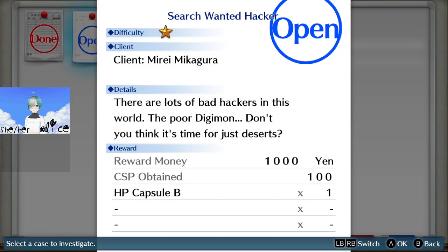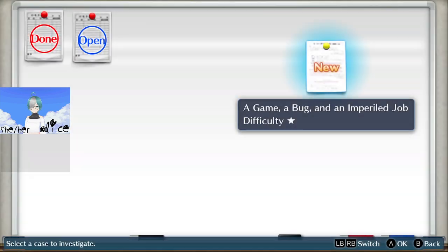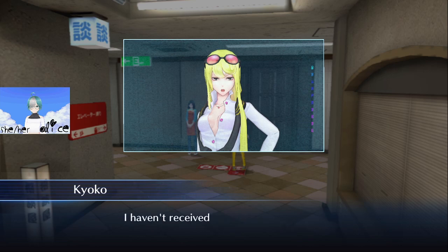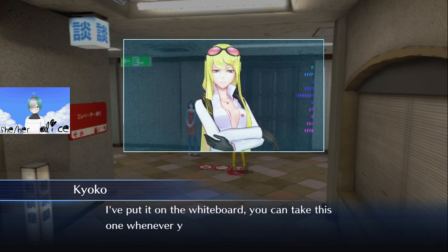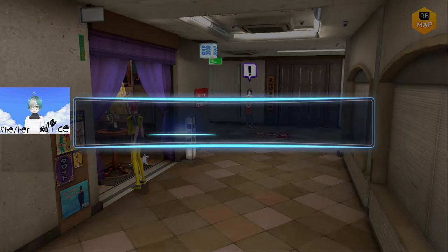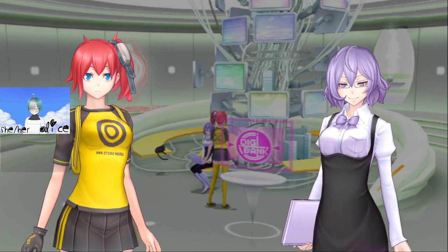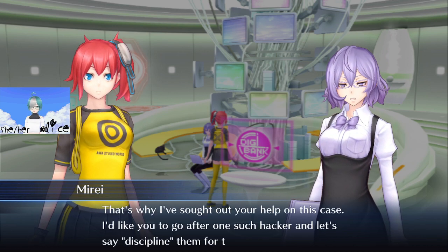Okay, search wanted — that's one at a time. Let's go speak to Miria, get a couple more Digimon. Let's go speak to Miria. I think it's just like a very basic — oh, there's a hacker we need to go and beat up — yeah.